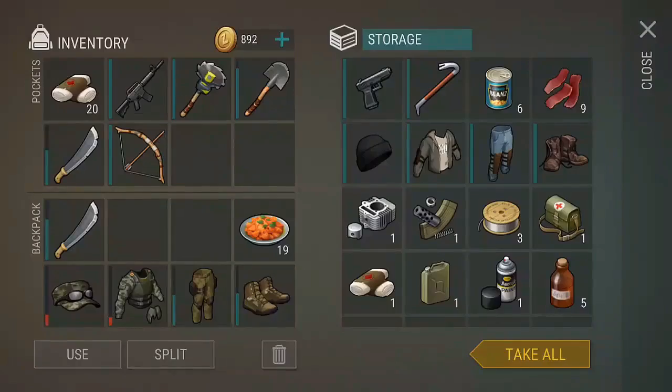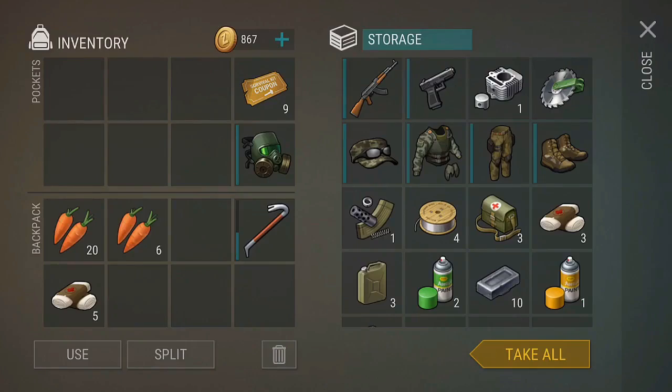The drop rate for the gas tank has been doubled. You can only find the gas tank in the red coupon chest, so you will need to farm as many red coupons as you can. That's all I really have to talk about for today — I hope you enjoyed the video and I'll see you guys tomorrow.